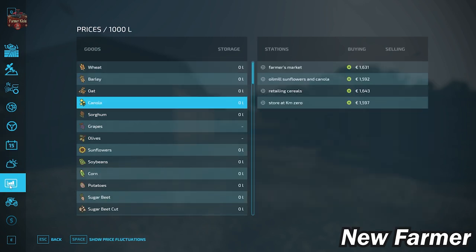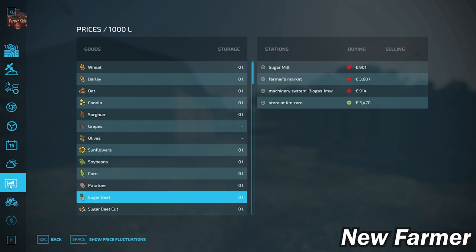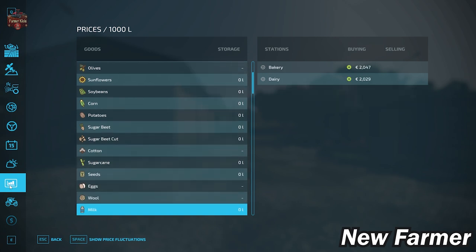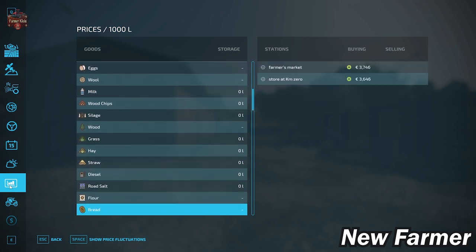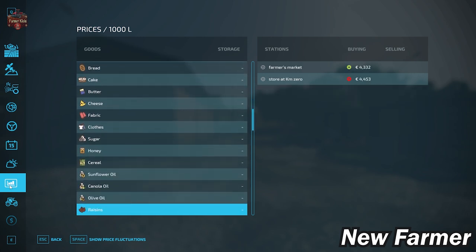With respect to the prices screen, we do have the ability to sell all of our base game crops available in FS22. In addition, we have the ability to sell eggs, wool, and milk, as well as silage, hay, straw, and grass. Looking at the various base game production elements, we can sell all of our base game production outputs as well.